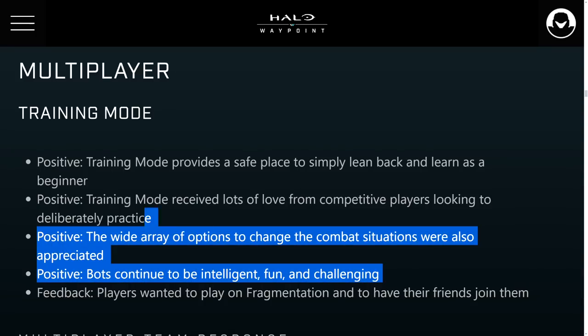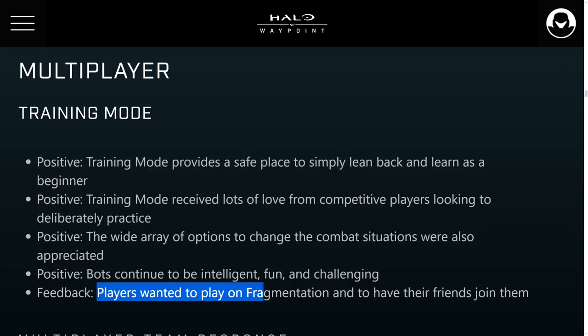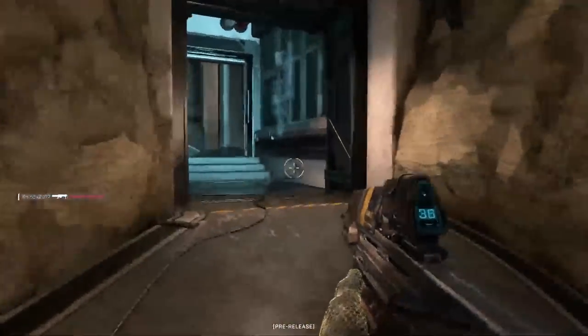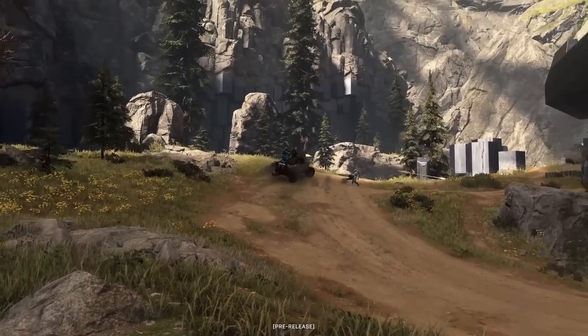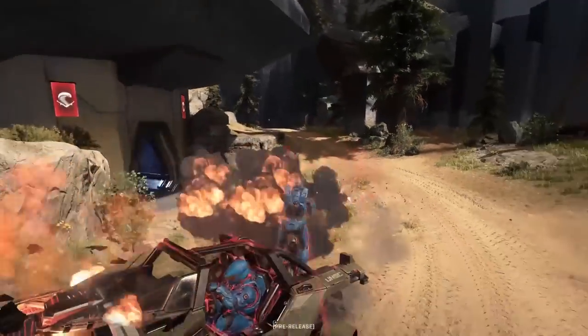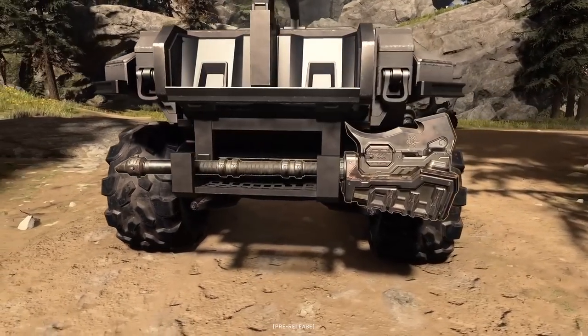For multiplayer feedback, people love training mode — it's a great opportunity to learn maps, weapon spawns, and improve aiming. Feedback was that players wanted to play on Fragmentation and have friends join them in training mode. However, training mode is tied to your local machine and not connected to the internet at all — you can actually play it offline. Adding friends requires networking work, but 343 says the issue of playing with friends and bots can be resolved within custom games, where you can jump on big team battle maps and play with bots.